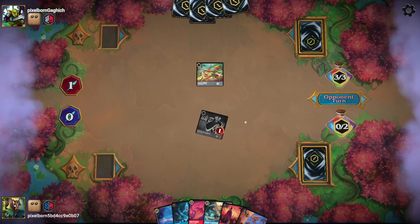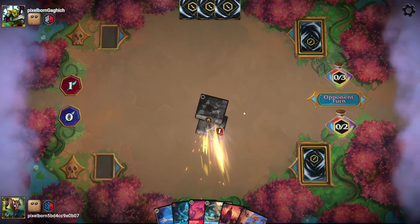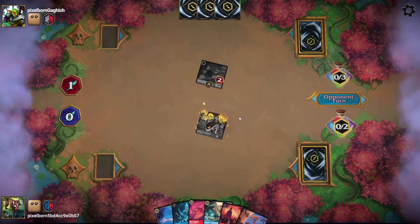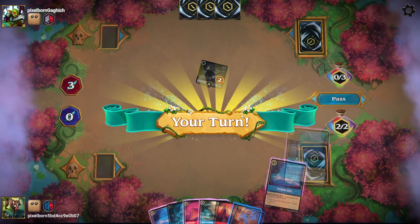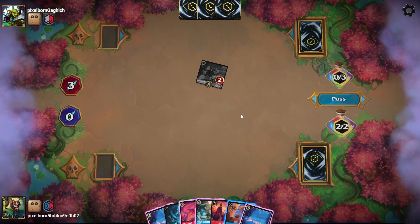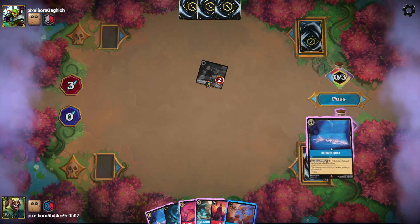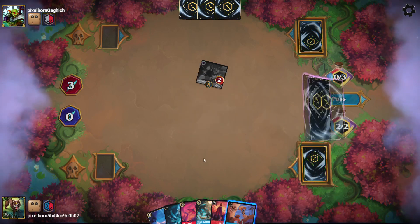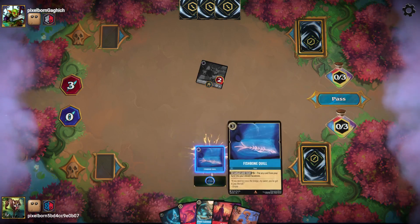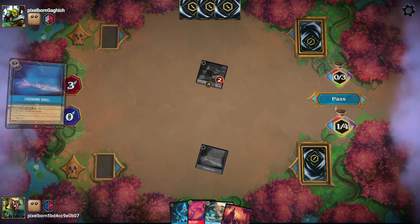They ink a Tinkerbell and sure enough shift the Robin Hood. Our turn: I'm going to ink a Fishbone Quill and play a Fishbone Quill. Now I'll Fishbone Quill this One Jump Ahead and pass.